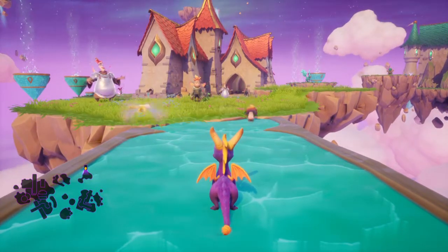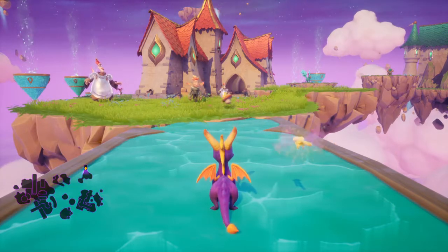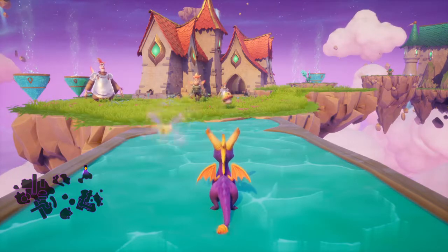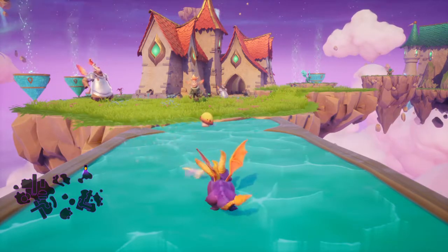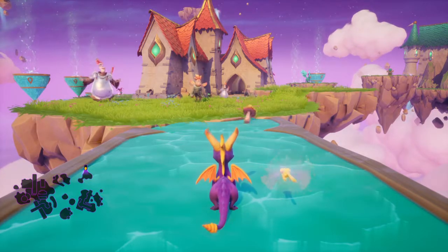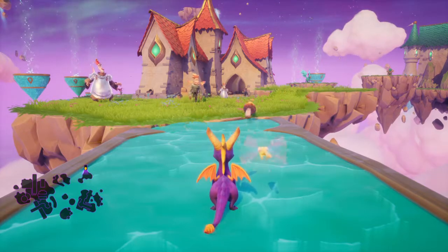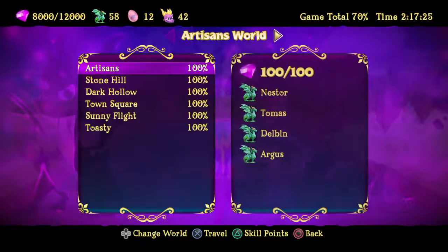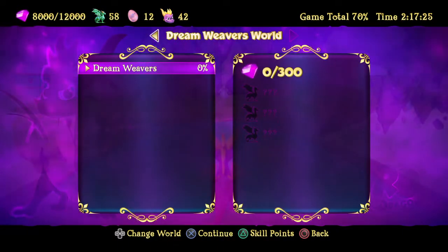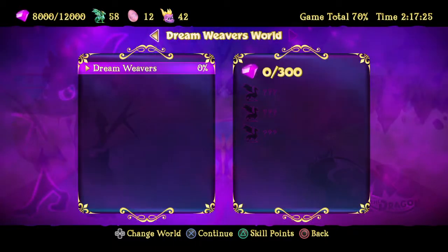Hello and welcome to Sparrow once again. Today we are in the 5th world. We've just been doing the boss in the 3rd world — wait, we are in the 5th world, sorry. Artesian world, Keypiece Keeper, Magic, Beast, and yes, 1, 2, 3, 4, which means we are in the 5th world.